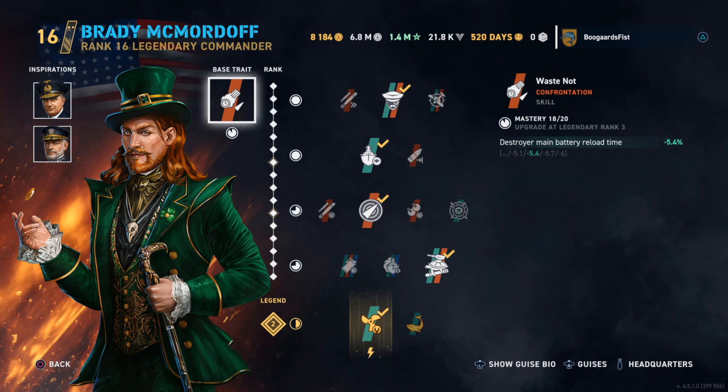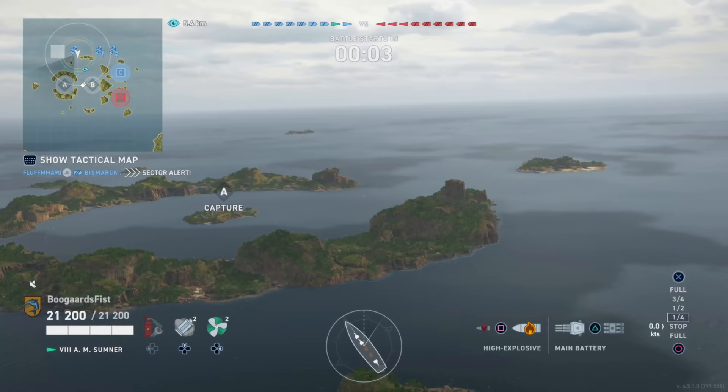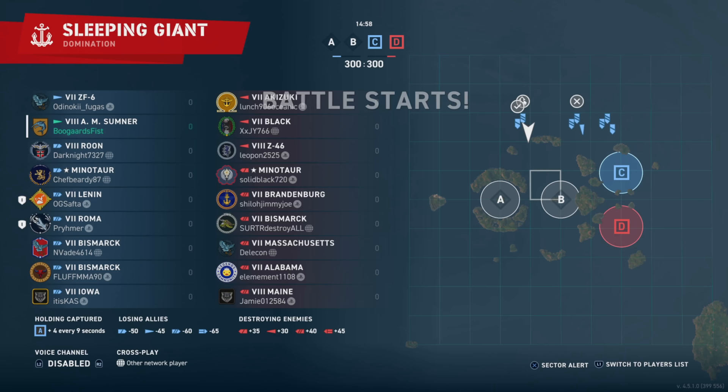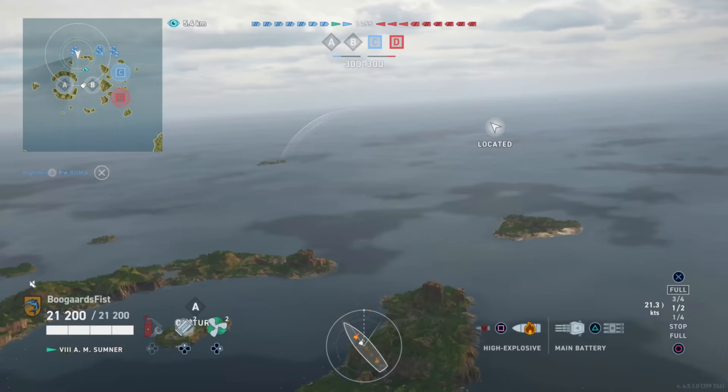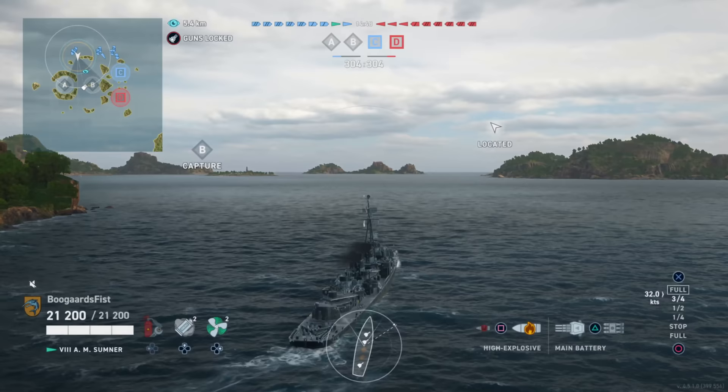Hey guys, Dupalier. Today we got a fairly early look at the Sumner, the L&M Sumner, Brady McMordoff. Looks like a leprechaun — that's actually a disguise for a guy named Mordoff. Same name, but they just add Mick to the front of it. He's actually available right now in the Halloween set. I'd say he's one of the better event commanders, especially if you like American gunboat destroyers, and I have him on basically all of them, including the Sumner.